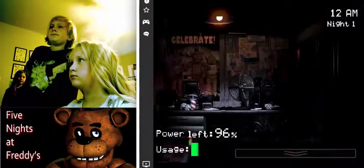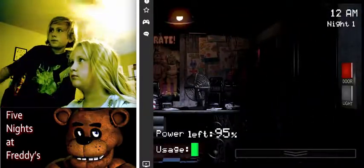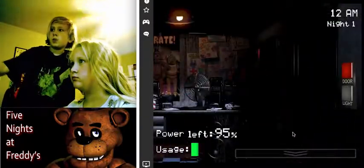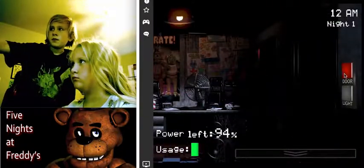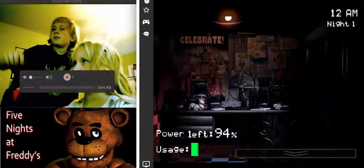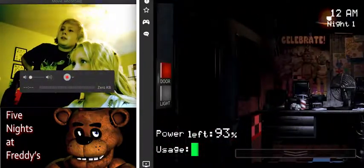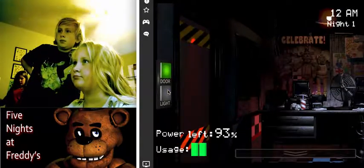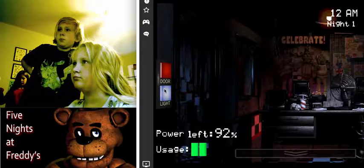Now flick it up and it's off. If you want to close the door, there's a door button right there. Open the door back up so you don't waste power. Now go to the left — there should be a door button right there. Close that door, and there's a light button. Press the light button and it turns on the light.